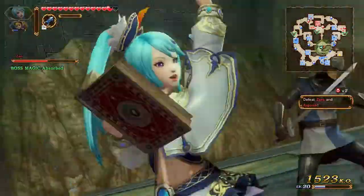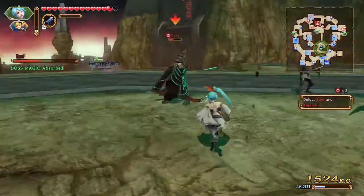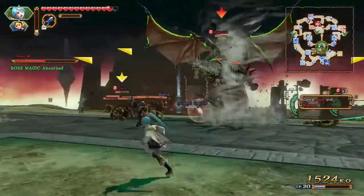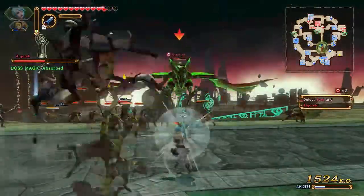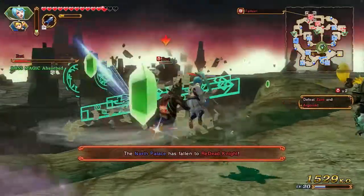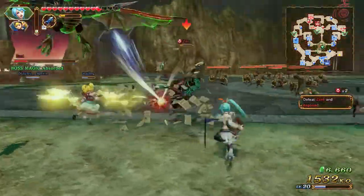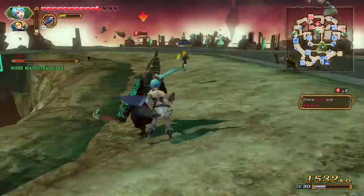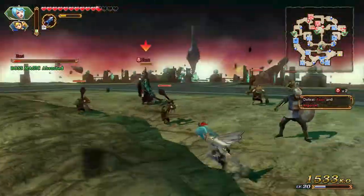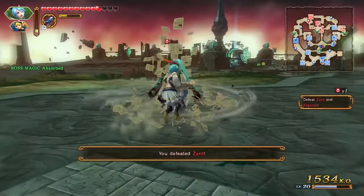Argorok actually came and followed me - that's pretty funny. Now we have all three of our characters here, which is great. This makes the most sense - deal with Zant first. Trying to attack both at the same time - I probably shouldn't be doing that. I have to stay here else Agatha's gonna get demolished. Zant's actually almost dead - there we go, Zant's down!